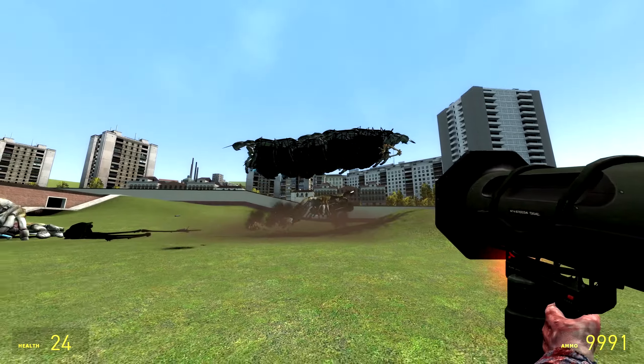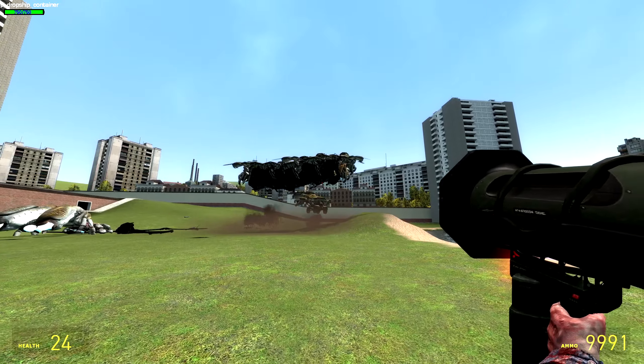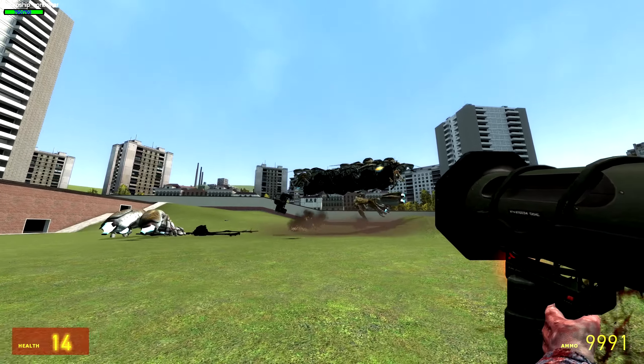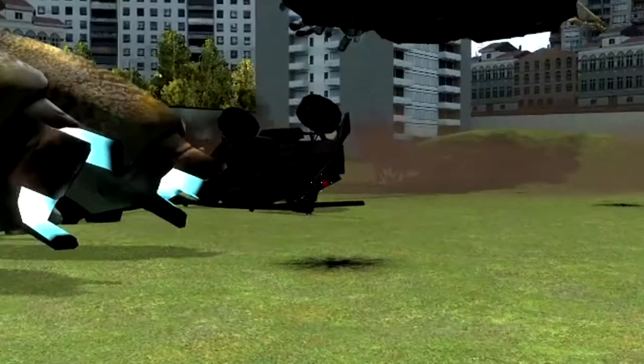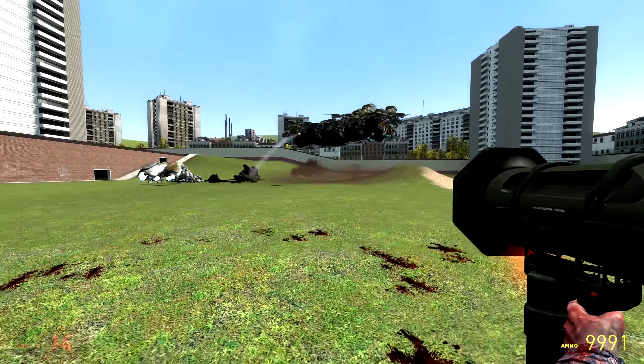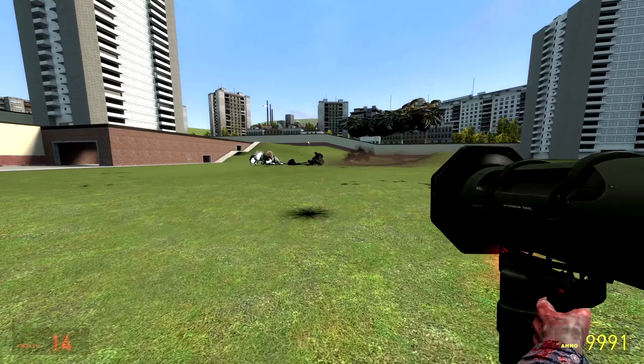So there you guys have it — create the Combine dropship of your dreams and bring back some of the essence of Half-Life 2. Let me know what you guys think down below. That poor APC got knocked down — not like it cares though. As always, leave a like, subscribe, links are in the description down below. Thank you so much for watching, and until next time, farewell.